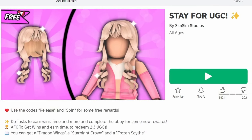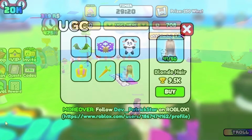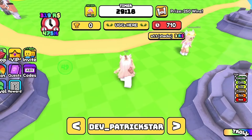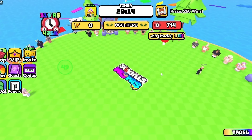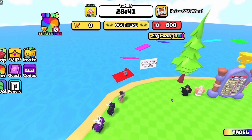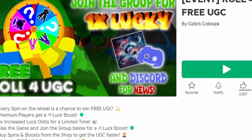To get this new free hair, join Stay for UGC. The hair costs 9,500 wins, so to get more wins just stay in the game while the timer goes down to zero — every time it reaches zero you will get 250 wins. You can also complete this obby for a reward.